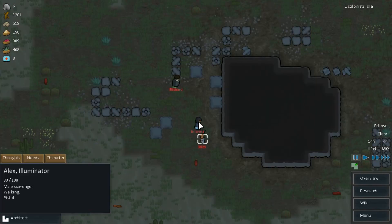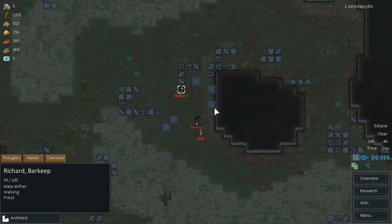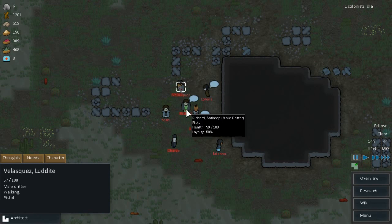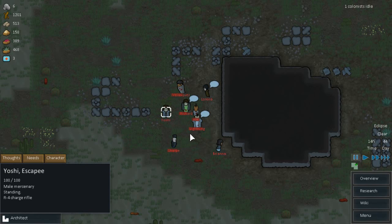We have Alex the Illuminator — he has a pistol. Brianna the Brawler — she has an M24, which is a rifle. And Richard the Barkeep — he has a pistol. But there's a couple more: Lightning the Marine with a pumped shotgun, Lorena the Commissioner with an R4 rifle, the Ludite, Yoshi the Escapee with an R4 rifle, and Sharp the Outlaw with a pistol. So that's fine.